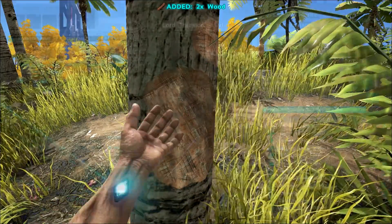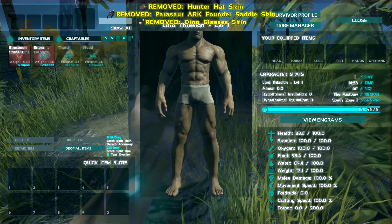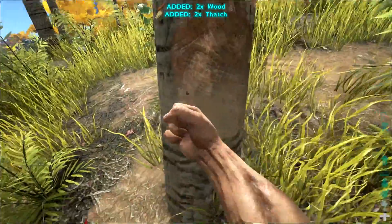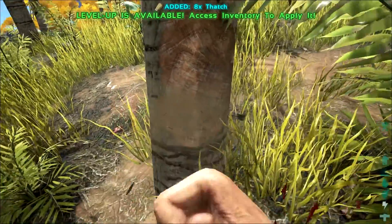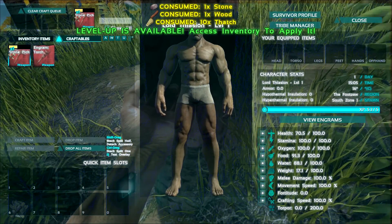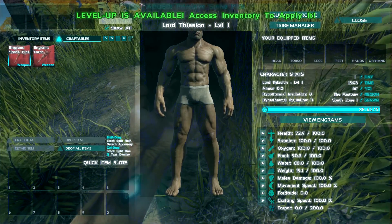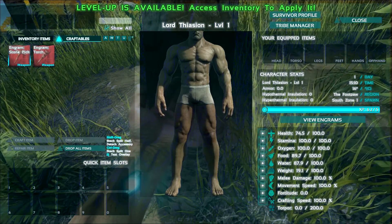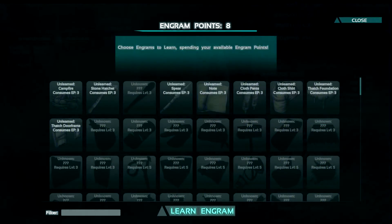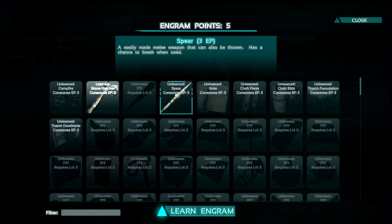That's probably more than enough. Drop those because honestly they're just ugly. Going to need 10 thatch. Kill yourself by punching a tree. All right, get ourselves a pick here and view engrams. Let's start out — we're gonna need some fortitude. Engrams: stone hatchet, and live off berries for a bit. Let's get a spear.